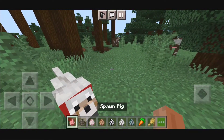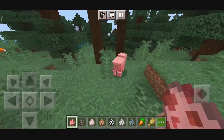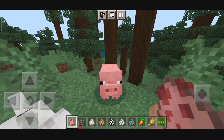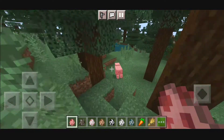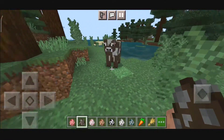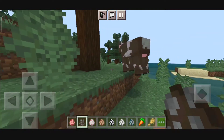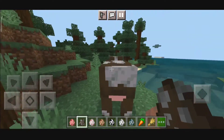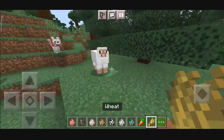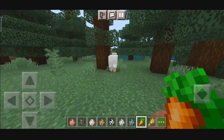Up next we have the animation for the Pig. As you can see, this is the animation while it walks — it's pretty similar to the fox and chicken ones, where the body just jiggles a bit. That's it for the Pig. For the Cow, it's pretty much the same — their body moves in a jiggle manner. Same for the Sheep — their body just waves a little bit while walking.